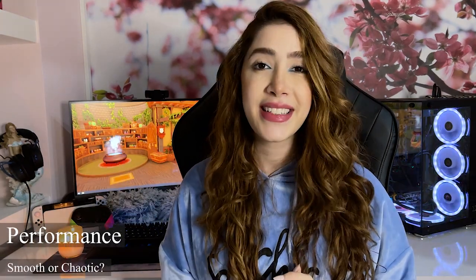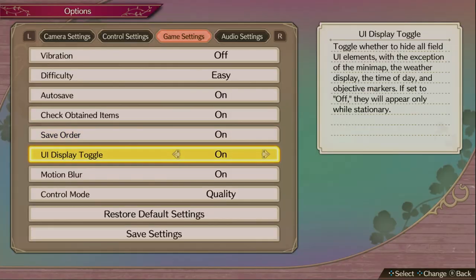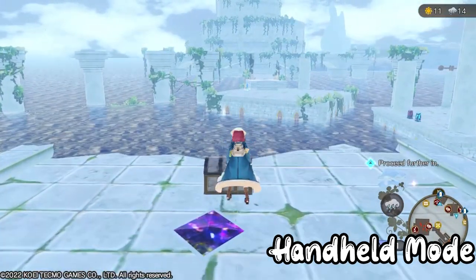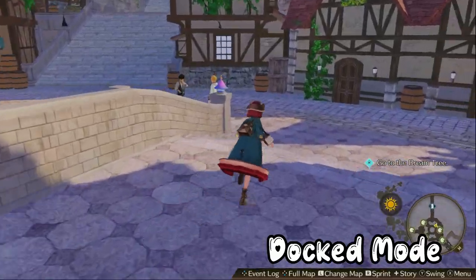I played Atelier Sophie 2 on my Nintendo Switch, and the experience is amazing. The game offers the possibility to choose between performance and quality modes, and I really think all Switch games need to implement this. If you're always switching between docked and handheld mode like me, being able to choose the mode you want is very important, especially if you suffer from motion sickness. I used performance mode in handheld to minimize motion sickness and quality mode when playing docked.